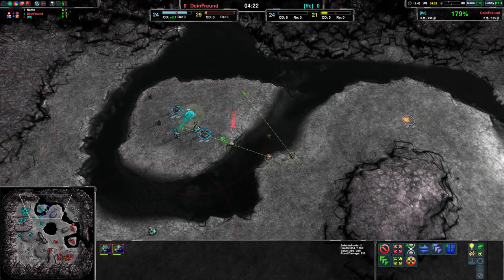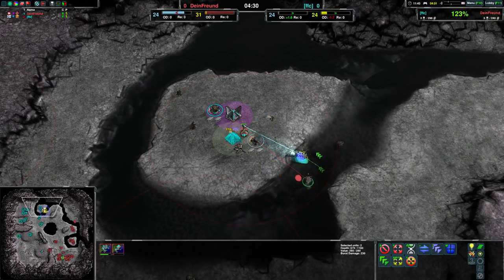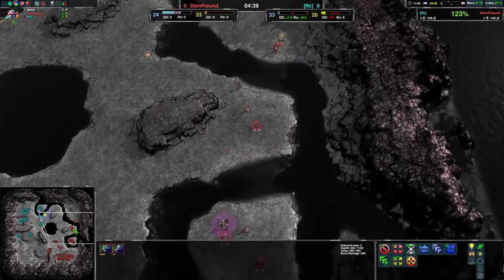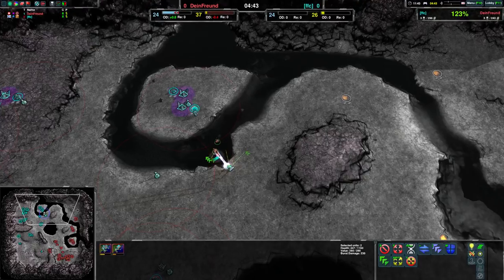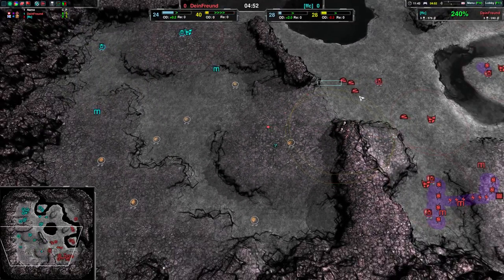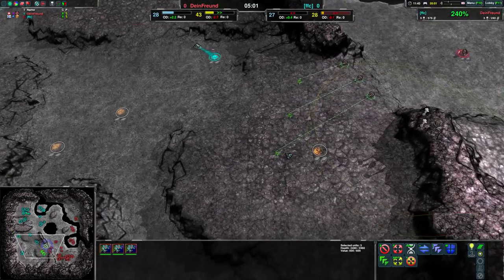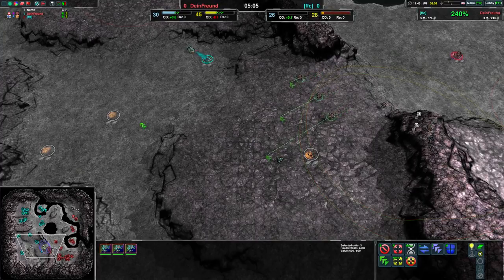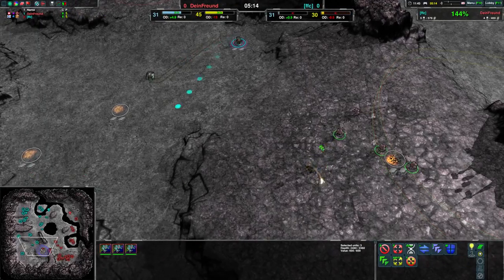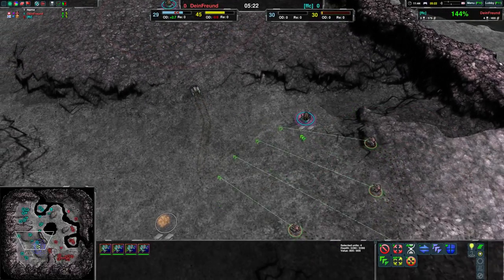Dianfroind is in a surprisingly iffy position. FFC should be able to build up a reasonably strong economy and has held back Dianfroind's harassment. FFC's gotten their Lightning Gun up, and that will be it for the Ducks. FFC's commander went for a Lightning Gun. Kodachi coming in here, not even able to do anything — this is why Archers were nerfed. That specific fight right there is the entire reason. Archers won't be able to do that anymore, at least not in the next patch.